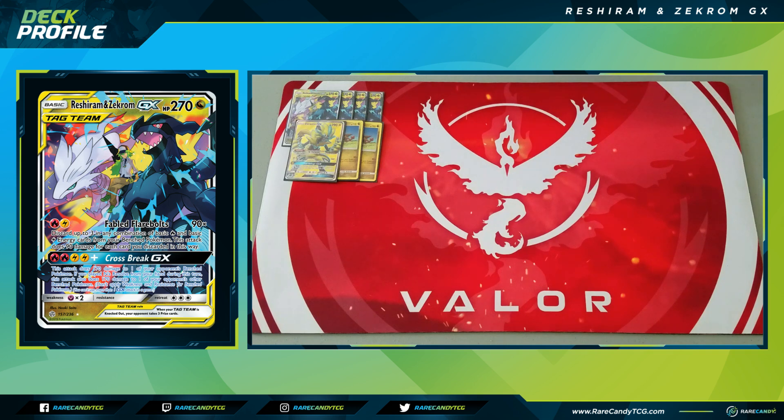We have one copy of Zeraora GX, mainly for its Thunderclap Zone ability — our Pokemon with lightning energy attached have no retreat cost, which is great for cycling between Reshiram and Zekroms without discarding energy. We can easily search it with Cherish Ball. Its first attack for two lightning and a colorless does 160 but can't attack next turn, which can be useful against Mewtwo Mew or one-prize decks where Fabled Flarebolts isn't ideal.